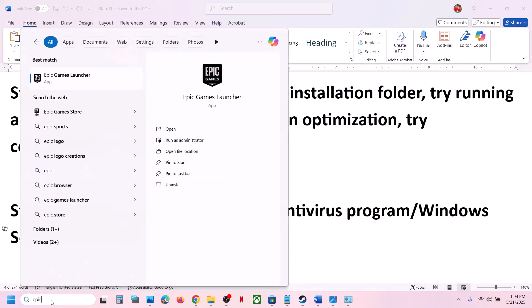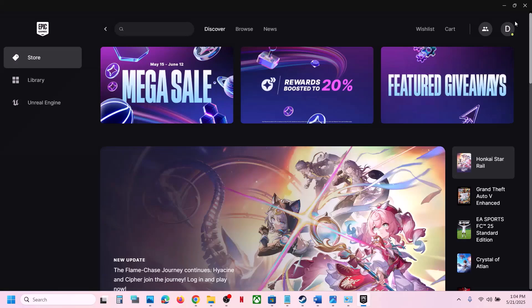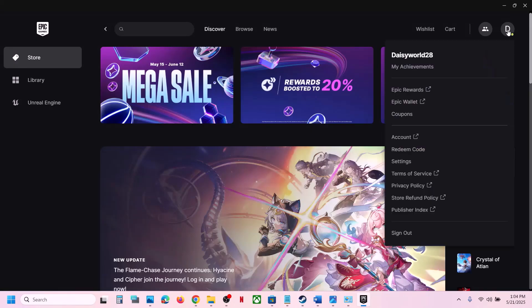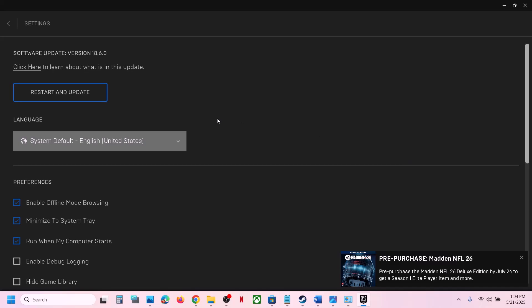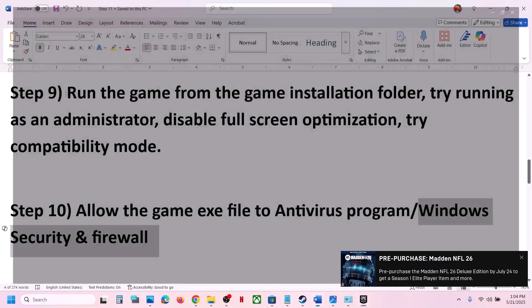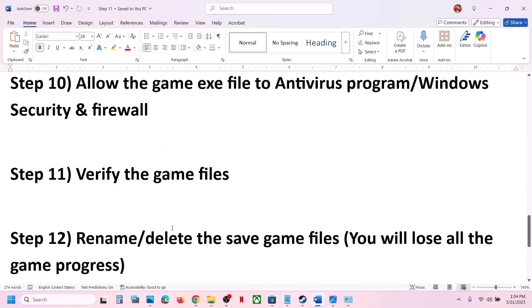If that doesn't work, update the Epic Games Launcher. If it's running, click on your profile icon at the top right, go to Settings, and if you see an update option, click on Update. After the update, check if the game launches.